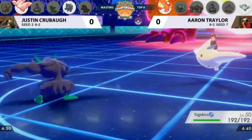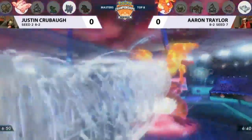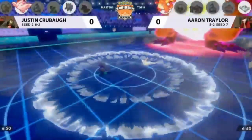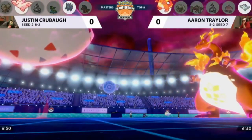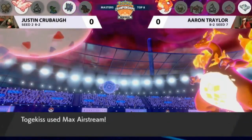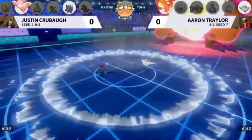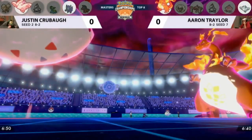Grimmsnarl going for a Fake Out into Aaron's Togekiss. Togekiss won't be able to make a move, but we know that Dynamax Pokémon cannot get flinched. Max Airstream coming out from Charizard takes Grimmsnarl down to about half health, but more importantly it's raising the speed of both Pokémon on the field. Togekiss is going to match that with a Max Airstream of its own into Aaron's Togekiss, taking it to about half. That's really smart play — making sure you keep up with the speed.